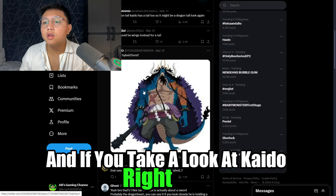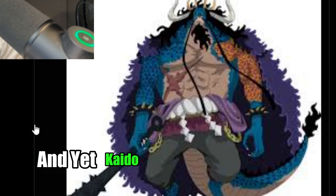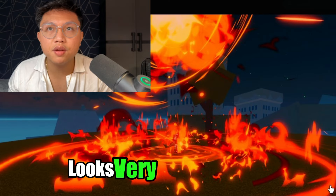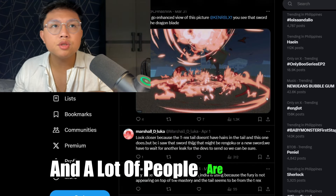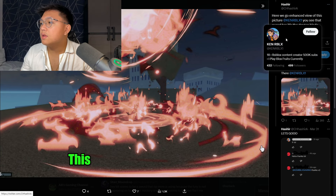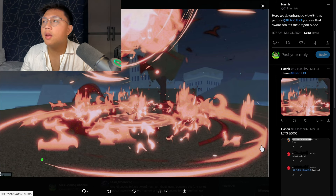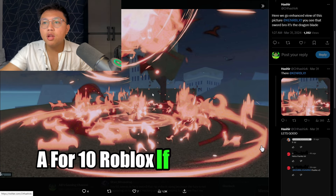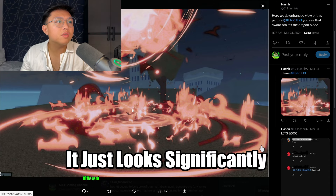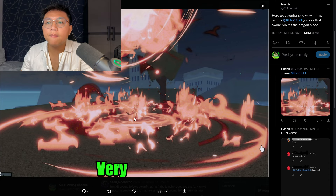If you take a look at Kaido right here, a lot of people are saying maybe it's a hybrid form, and Kaido does have a tail in this form. But the tail they're talking about looks very different here. This is an enhanced picture by, I believe, Chashir A for Ken Roblox. If you take a look at the tail here, it just looks significantly different compared to what the T-Rex tail is — very, very different.